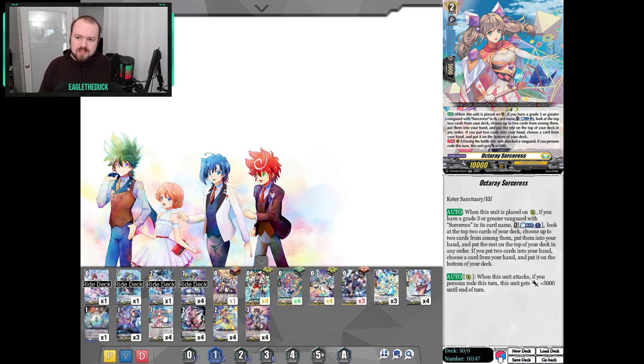Moving over to the grade 2s, I run 4 Octaray Sorceress. This one is a very nice draw card but also our best deck stack — being able to check top 2 and either leave them both on top, or add them both to hand and put something to the bottom of the deck, is our best way to start digging through the deck. Note that the English image on this card is wrong; there is an errata for it. Follow the auto rear guard when it attacks text — that one is the correct one.